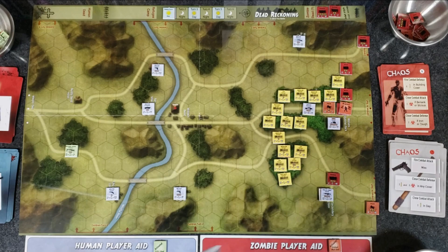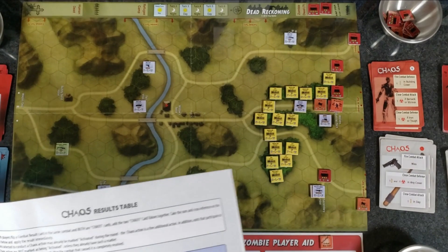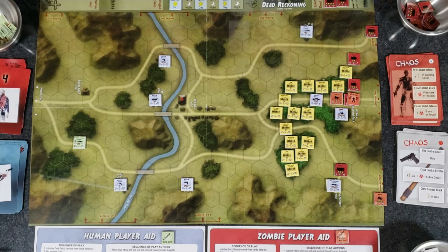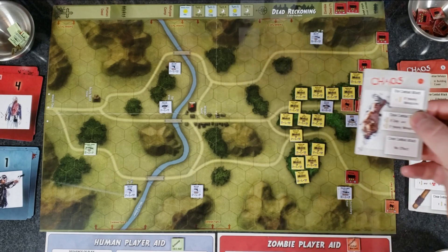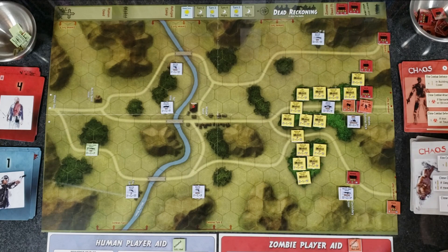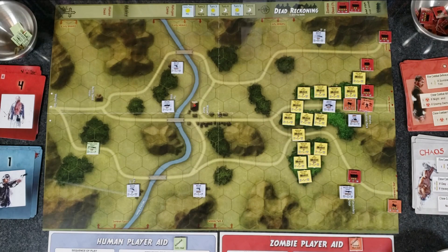Both combat cards show Chaos — seven plus six is thirteen. Inspirational Fight: the human player may select any one friendly unit within two hexes of the combating human unit, and after any required treatment, that unit may conduct a fire combat or move one hex and conduct close combat. We have our police platoon right here within two hexes. They're going to fire on that pack of zombies. Fire combat: one hit if heavy weapons or rifle — the police platoon has rifles, so no hit. Fire combat defense: minus one if zombie trot — reduces one hit. No effect overall.